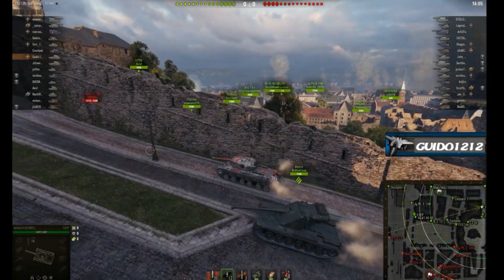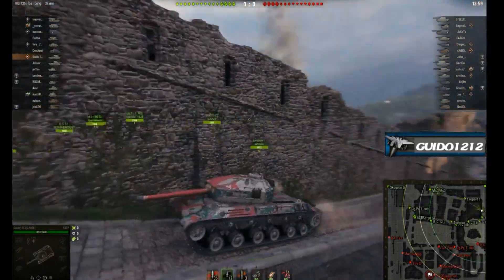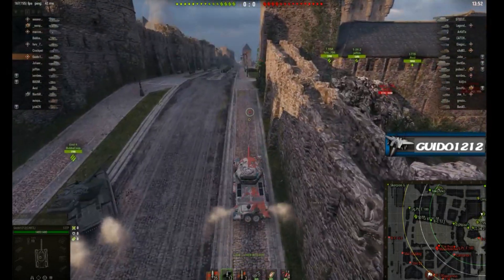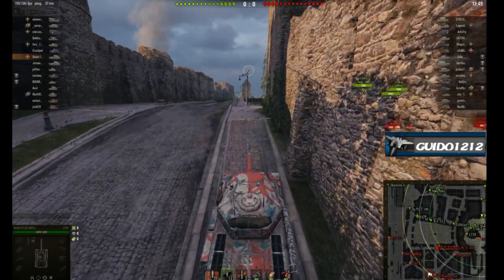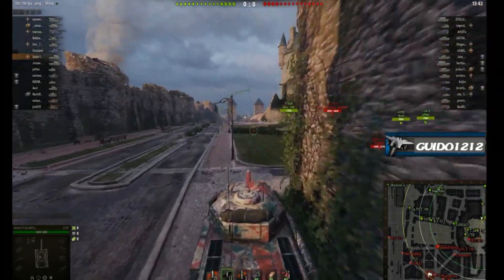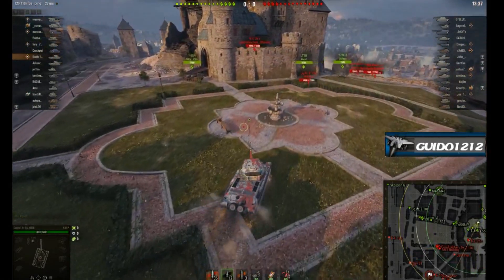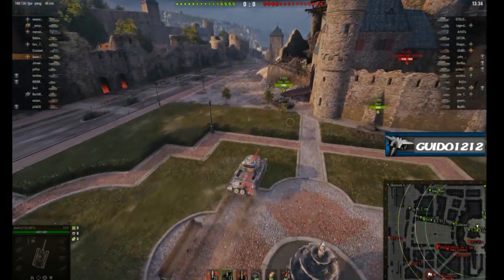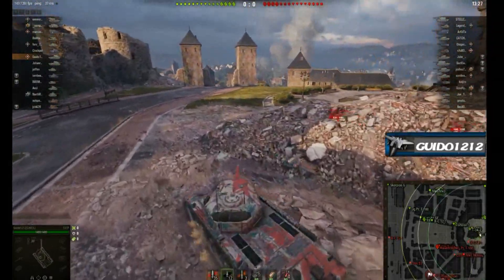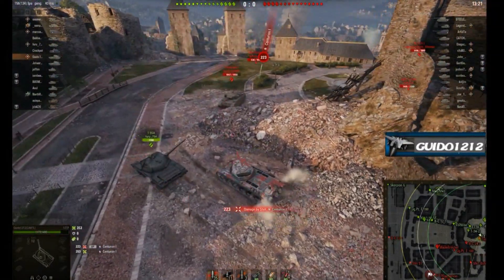For the first example, here's a bottom-tier game with the stock configuration. You can see the stock turret — quite different from the upgraded one, with a flat plate on the front and a prominent tumor centered on top. Gun depression is actually pretty good. I'm stock, bottom tier on Himmelsdorf, going up top to support — there's an LTTB, T-34-2, a Bat-Chat, and a T-55A hiding behind rubble.